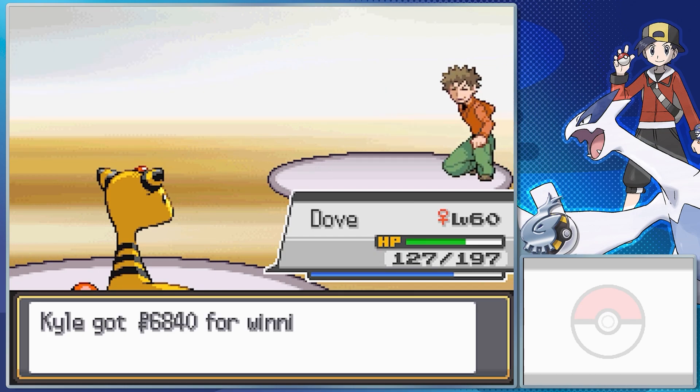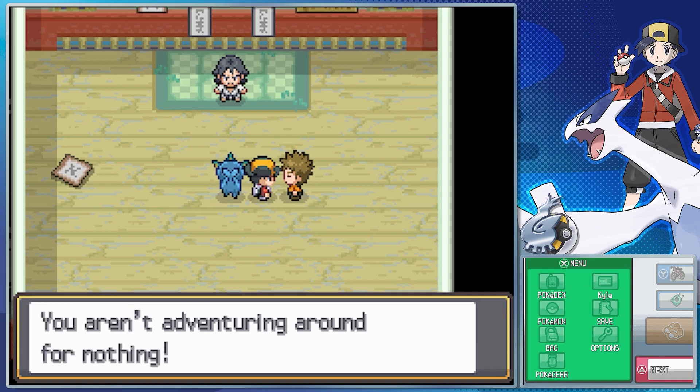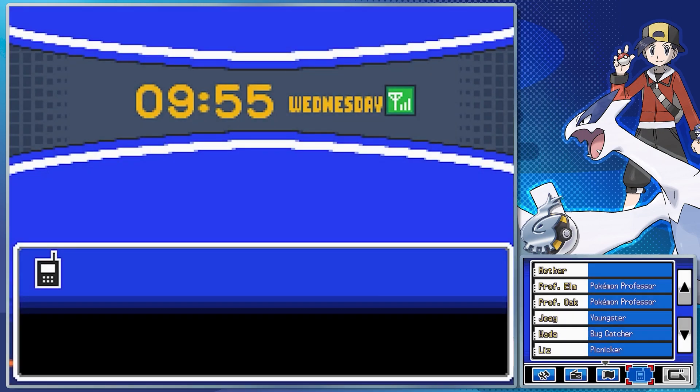We're just kind of speeding through the rest of Brock's Pokemon. He had Kabutops with Battle Armor, Rock Slide, Aqua Jet, Endure, and Giga Drain; Omastar with Shell Armor, Protect, Sandstorm, Brine, and Ancient Power; and Onix with Sturdy, Stealth Rock, Rock Slide, Rock Polish, and Sandstorm. And that's Brock. We are speeding through these pretty quickly, I'm not gonna lie.